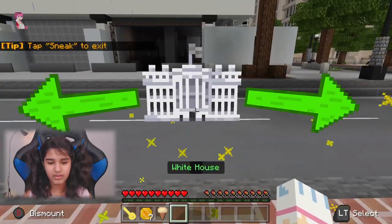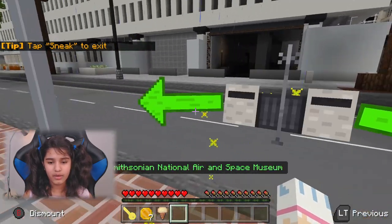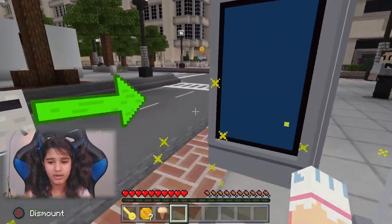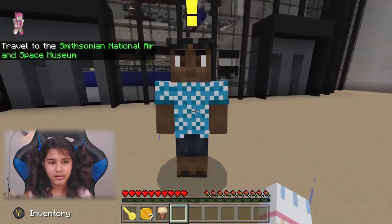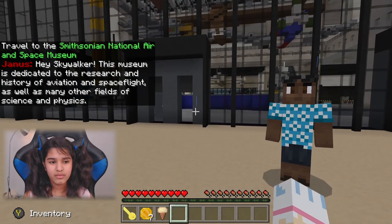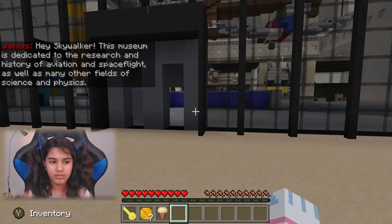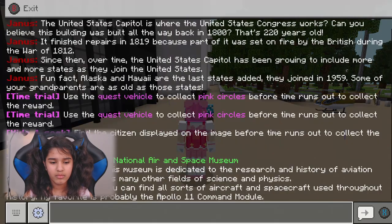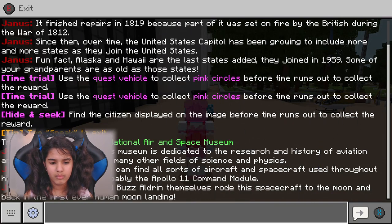Let's use the fast travel and go to the Space Museum. This museum is dedicated to the research and history of aviation and space flight, as well as many other fields of science and physics. In this museum you can find all sorts of aircraft and spacecraft used throughout history. My favorite is probably the Apollo 11 command module — Neil Armstrong and Buzz Aldrin themselves rode this spacecraft to the moon and back in the first ever human moon landing.